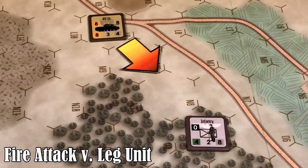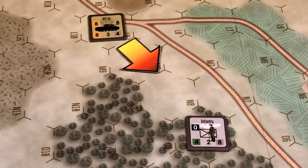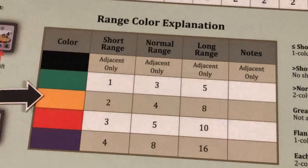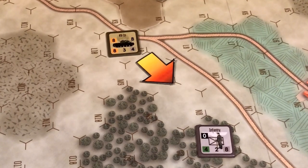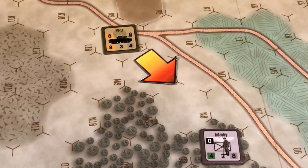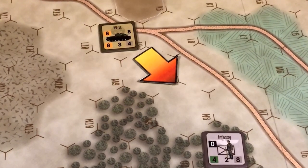Fire attacks against leg unit targets use the firer's high explosive factor. Note that this unit's high explosive factor is 8, encased in an orange box. The orange box denotes the range of that particular firepower. It has a short range of 1 to 2 hexes, normal range of 3 to 4, and long range of 5 to 8 hexes, as shown in the range color explanation chart. The attack here is at a range of 3 hexes, so the firing unit is in its normal range and there are no column shifts to be applied for range.